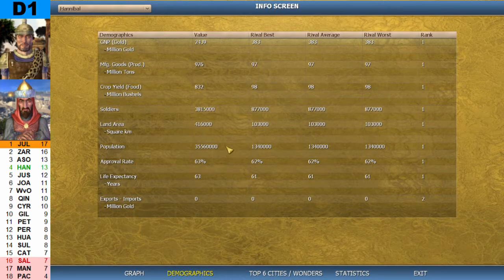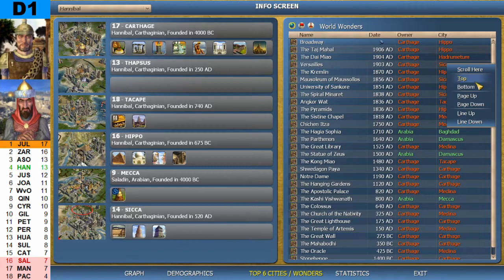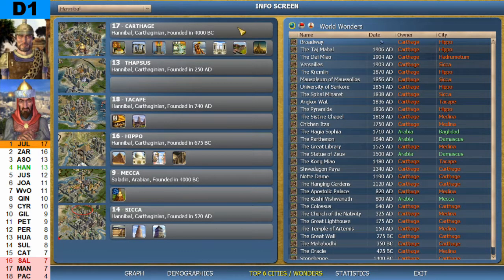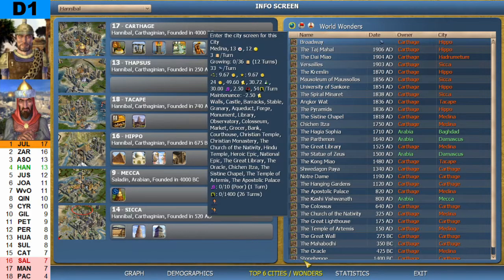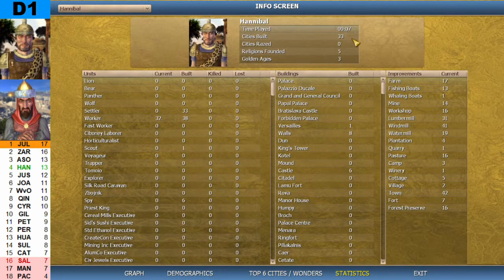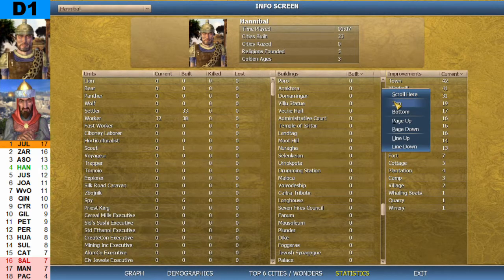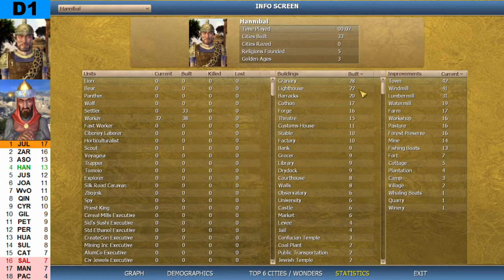Demographics: Hannibal to the left, Saladin to the right — decently good numbers. Top six cities. At the bottom we see there were four BC Wonders in the game. Hannibal has the number one through number four city; Saladin has the fifth; Hannibal has the sixth. Statistics: Hannibal built 33 cities, five religions, three Golden Ages, currently on 42 towns, 41 mills, 31 number mills. He built 28 granaries, 22 lighthouses, 20 barracks, and two Jewish temples.